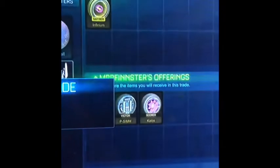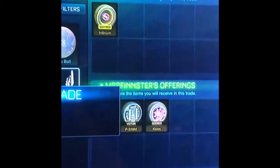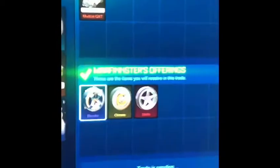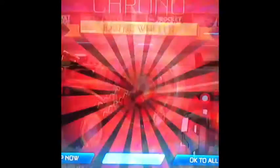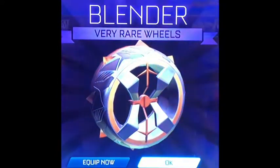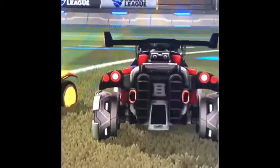Here I'm selling my saffron Infidiums for black Libertines, Peace Sims, and Chaos Wheels. Here I'm selling the white Mudcat for Chronos, Stellas, and a Blender Wheel. I'm doing this because the Mudcat is a limited and it's not very good or easy to sell.